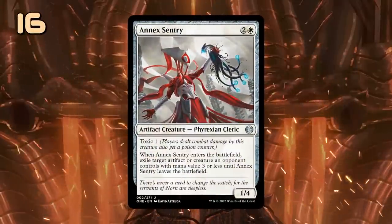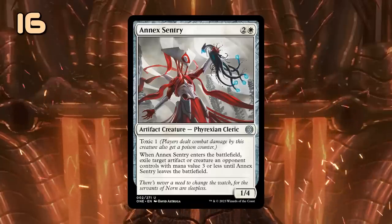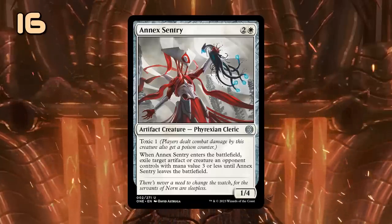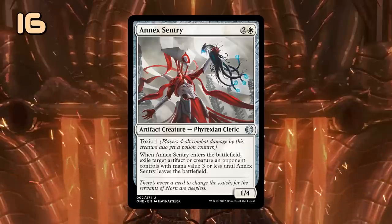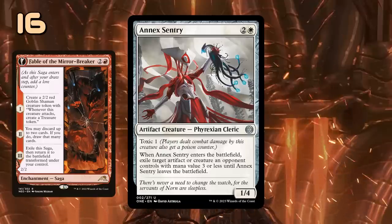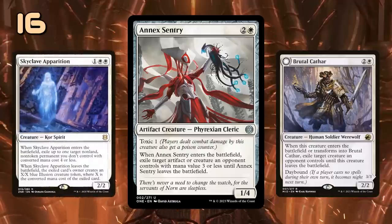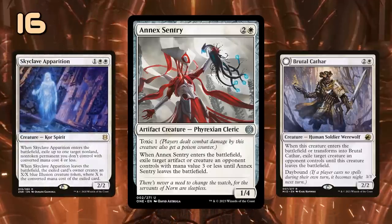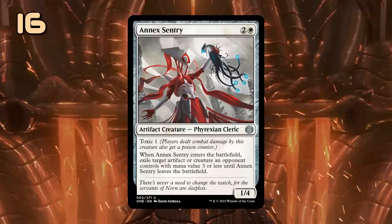Annex Sentry is a 3-mana 1/4 artifact creature with Toxic 1, and more importantly it exiles a creature or artifact with mana value 3 or less for as long as it stays in play — perfect for exiling creature tokens from Fable of the Mirror-Breaker, as those will stay exiled. It also offers an alternative to Brutal Cathar that we haven't really seen since Skyclave Apparition was still in Standard. While it's limited to lower mana values, it does come with a lot of extra toughness to make up for it, so it will be great against red decks that won't be able to take it out very easily.